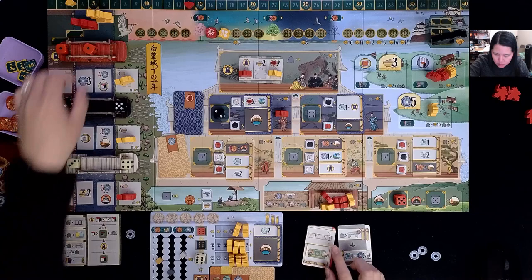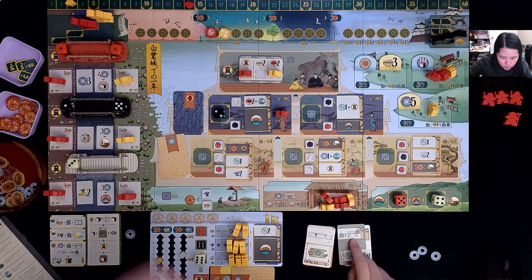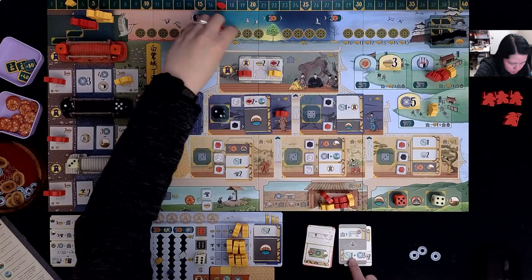The AI takes the rightmost white die — moving it to the edge first. They place it on the board, but since they've run out of workers, they gain three points equal to the round instead. Then they gain one influence and three coins.